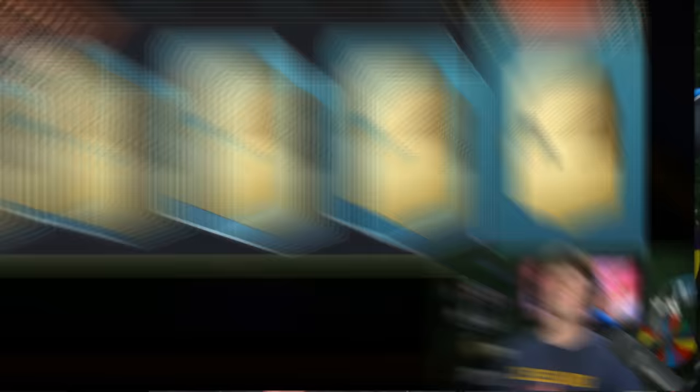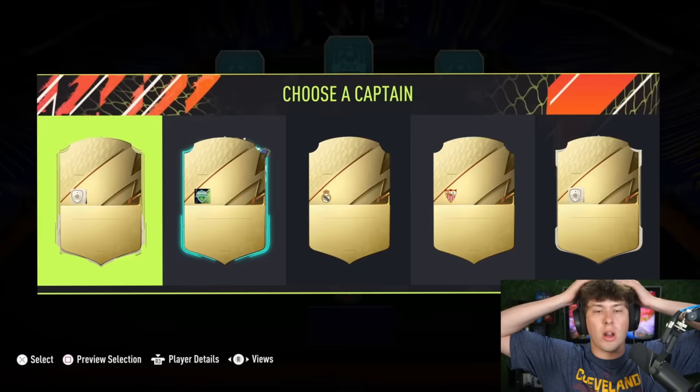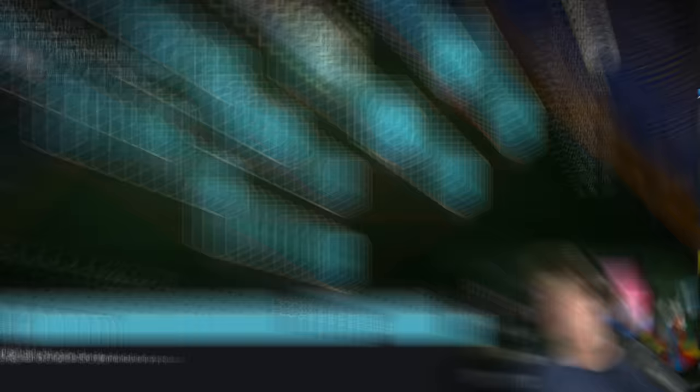Draft number two. For 190, our best chance — 3-4-3 flat formation. We still need Ronaldo, Neymar, and team of the season. Two icons showing up! I know we already have an icon, but if we're going for a 190 we've got to go for it. I'm going icon number one — it's a prime icon moments card. Be Pele… it's Raul! I'll take that — that is a perfect start.